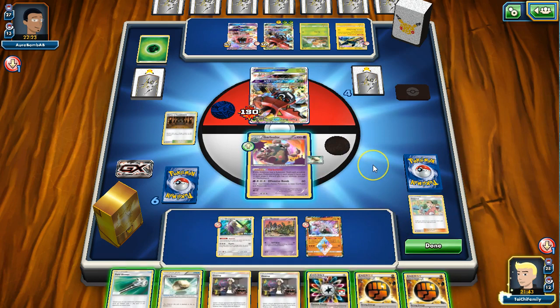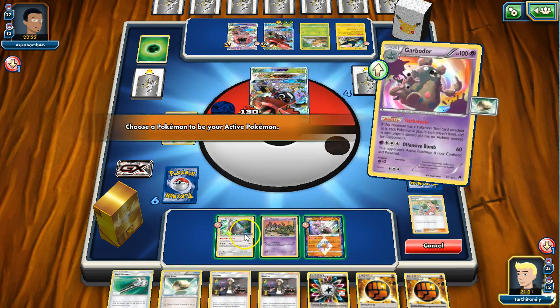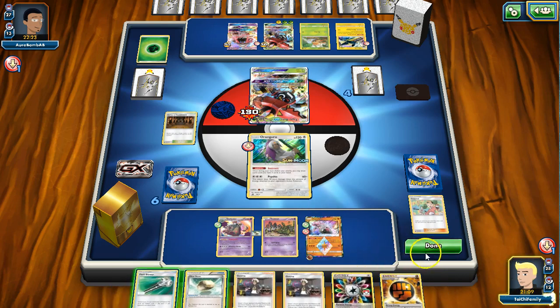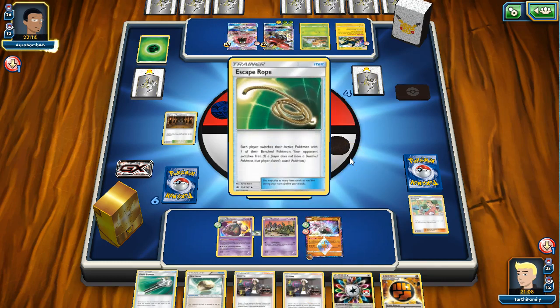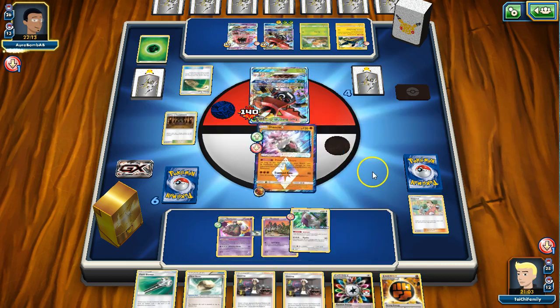Oh, and we got pretty badly N'd. I don't know what to say. Does he have a way to... I think what we do is retreat into Orangaru and attach to Diancie here, then hit done. We took a chance, we shut off abilities, and right now we're not in a great position. This is one of the things about this deck that kind of troubles me. We'll feed him the Diancie - I'm okay with that.